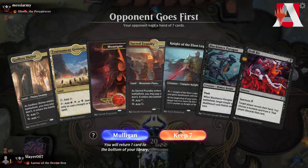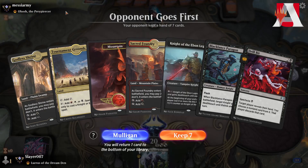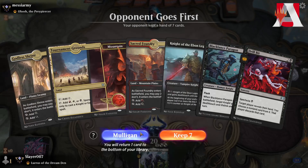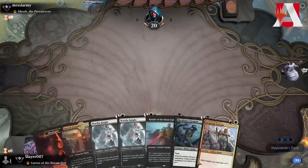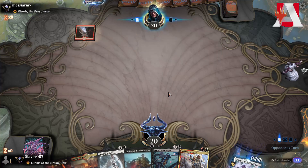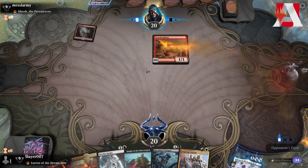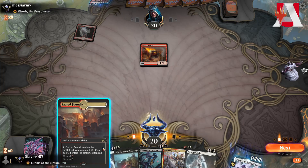We are playing Mardu Knights in Best of 1 Standard, on the draw against Obosh. Not too happy — we are kind of flooded here. After mulliganing, this hand is much better; we're going to keep it and send a Worthy Knight away. This is Mono Red Obosh — looks good.